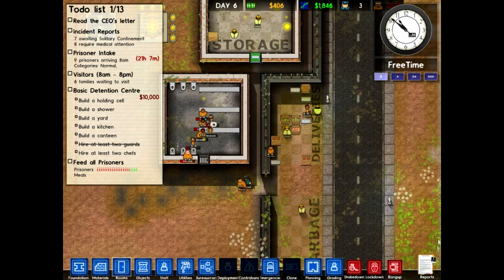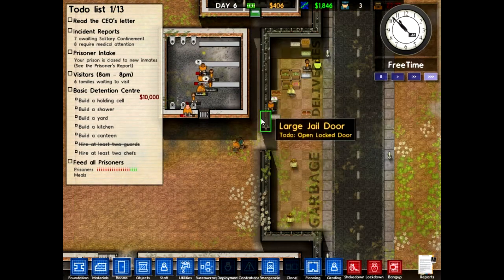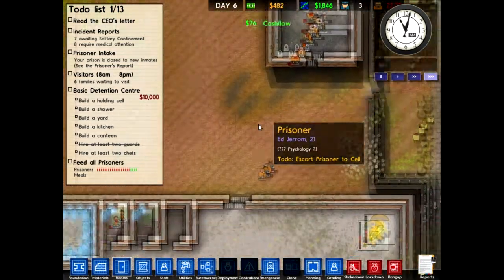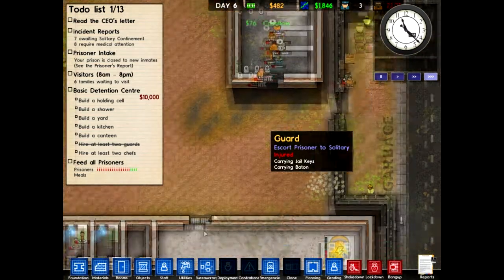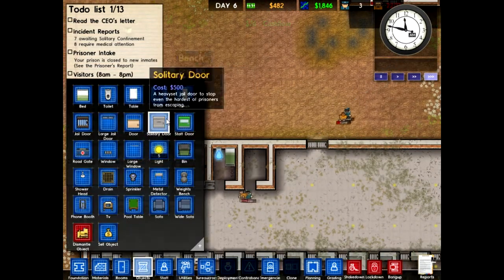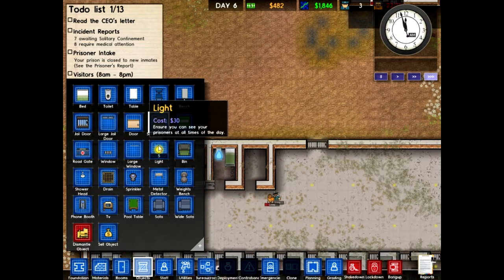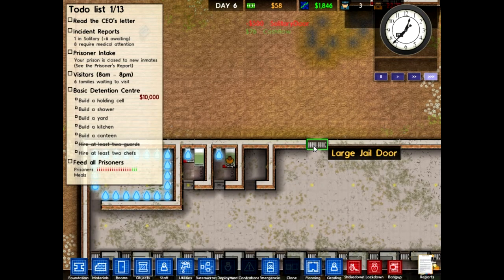Now that we've got these guys, the port closed. We need to set up a solitary door. A solitary door is $500 — wow, those things are expensive.